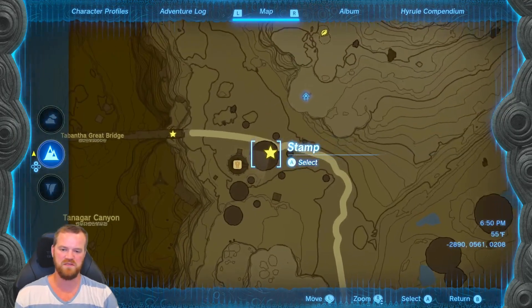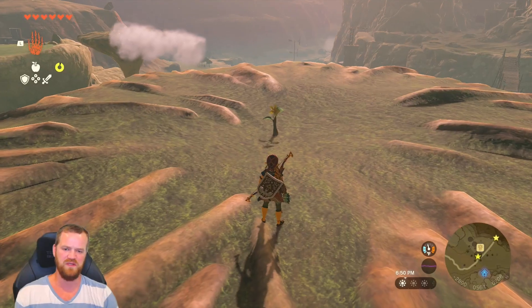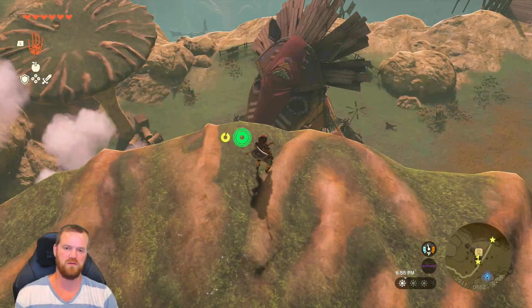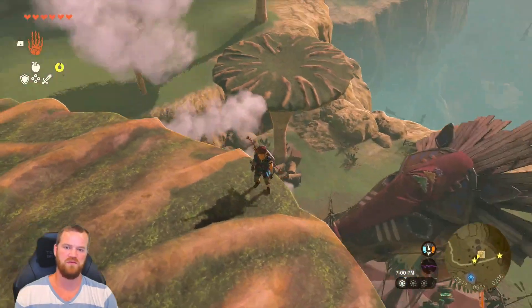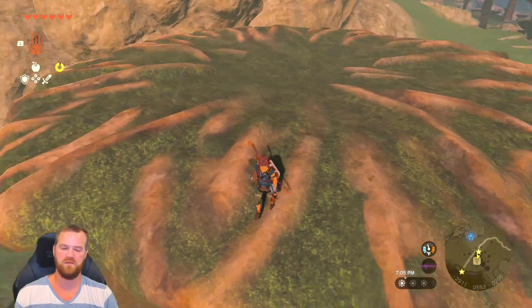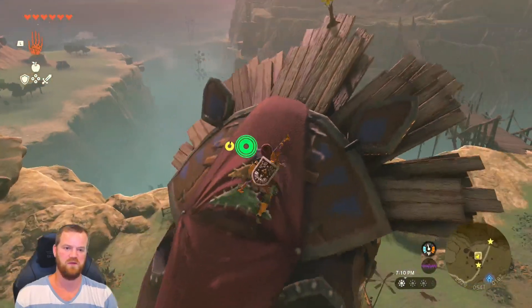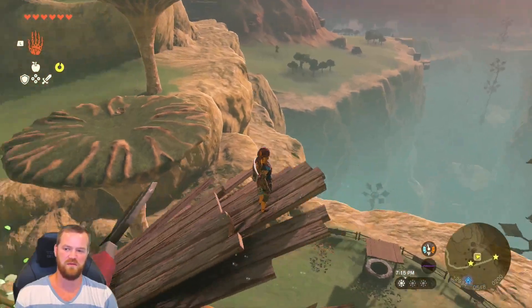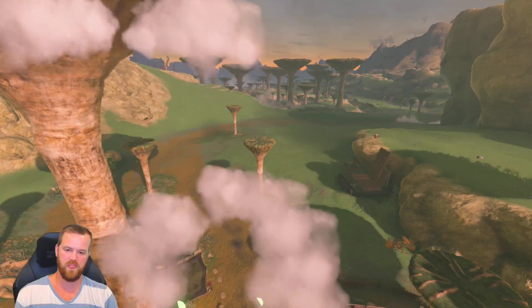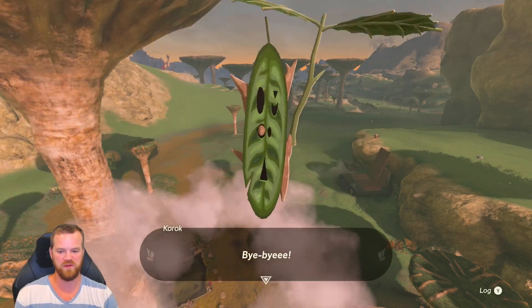Coming in at number ten is on top of this big mushroom thing by Tabantha Bridge Stable. There is a flower over here. Where are we going? I didn't see where that one went — where did it go? Flower! Where did you go, flower? It was on here somewhere — how did I not see that? And then on top of the stable. Horse nose. Korok! There we go — ten Koroks. Bye!